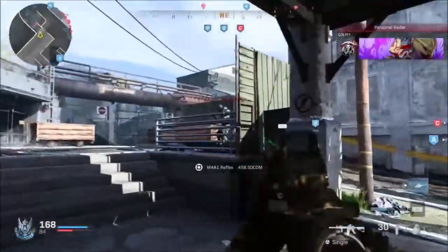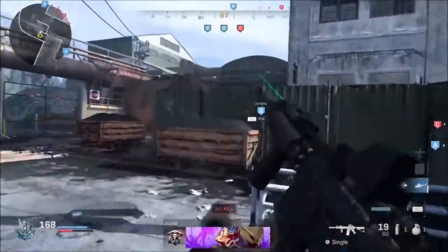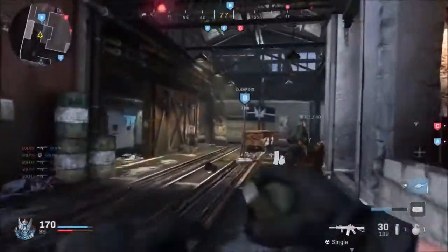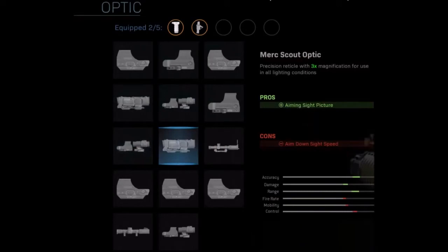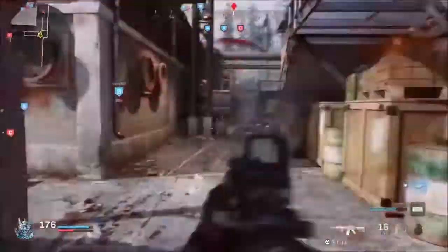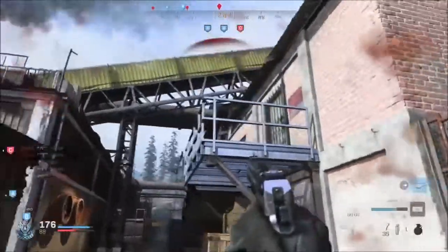The eighth optic is the Murk Scout Optic — a precision reticle with three times magnification for use in all lighting conditions. The pro is aiming sight picture and the con is aim down sight speed is reduced.